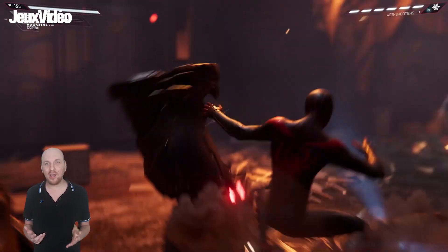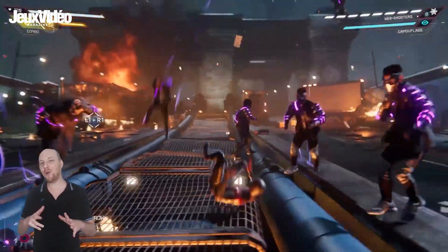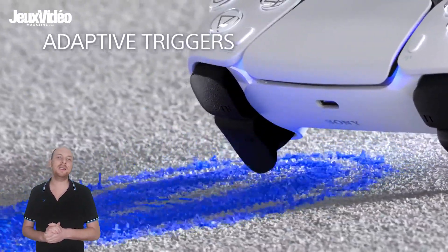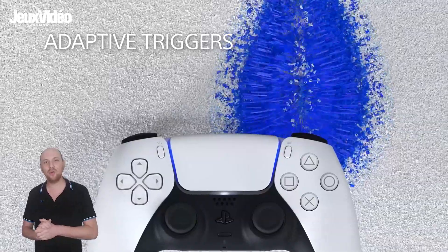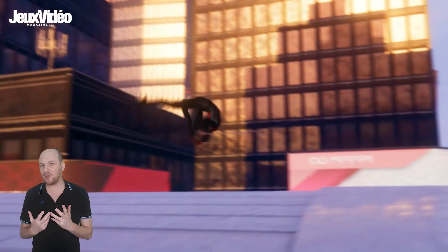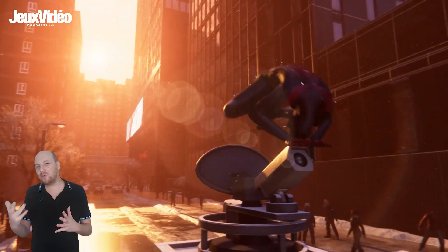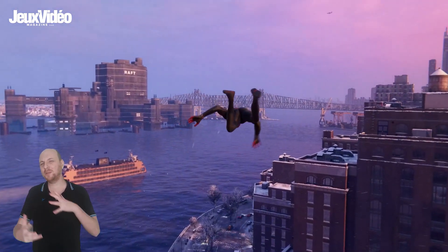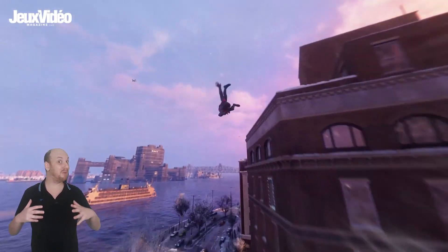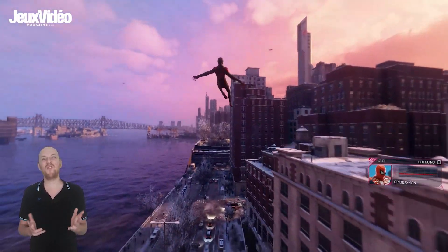C'est l'exemple que m'ont donné les créateurs. Je n'ai pas eu la manette en main, donc c'est difficile de se rendre compte, mais je crois avoir compris ce qu'ils veulent dire. Autre utilisation de la manette DualSense : les gâchettes à retour de force. Quand vous vous baladerez dans New York en lançant des fils, vous ressentirez une résistance à chaque fois que vous appuyez sur les gâchettes — ce qui devrait donner la sensation de lancer de vrais fils et augmenter le réalisme. Ce qui me fait un peu peur, c'est que comme on passe beaucoup de temps à se déplacer dans le jeu, on va sentir tout le temps ces petites résistances.